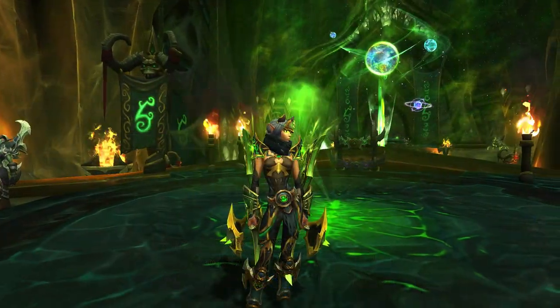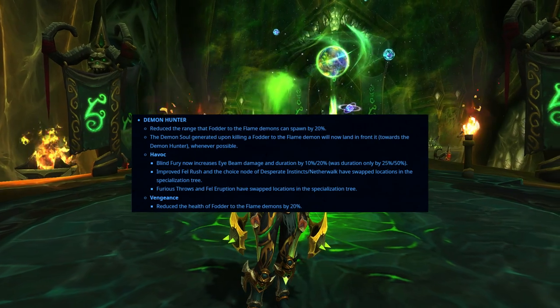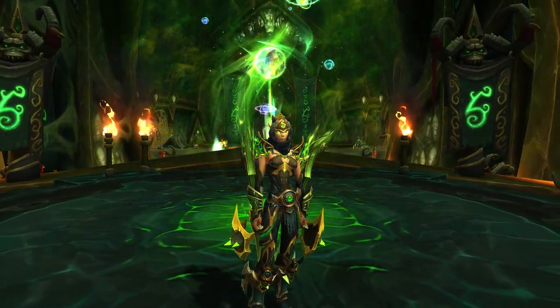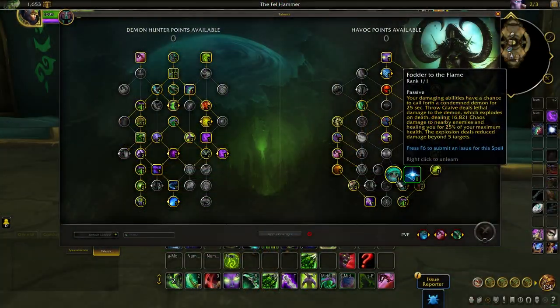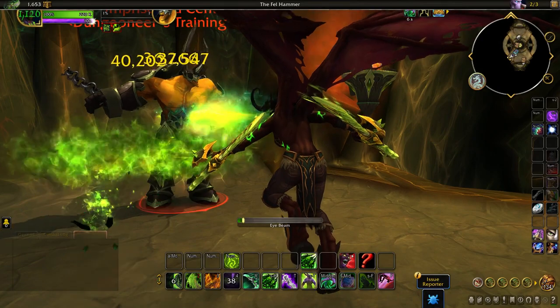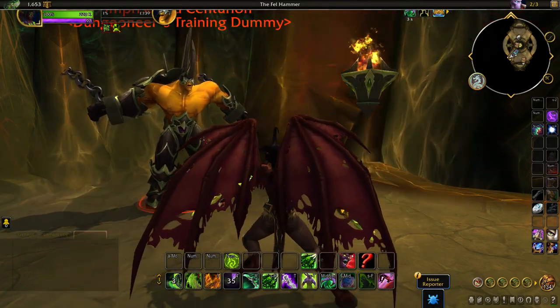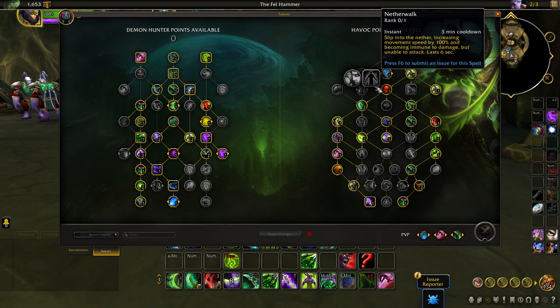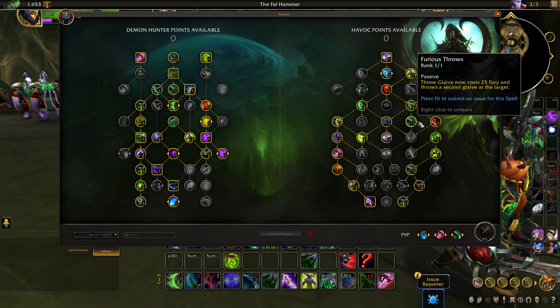Next, we have the Vengeance class of the Demon Hunter, which has only seen a handful of changes. Demons called for by Fodder to the Flame will now spawn a little bit closer and will be much easier to slay for Vengeance tank Demon Hunters, which is a quality improvement. Demon Hunters also see a buff to their Eye Beam ability, with Blind Fury talent increasing the damage as well as duration of Eye Beam by up to 20%. We also saw talents swap positions, like Improved Fel Rush and Desperate Instincts, together with Furious Throws as well as Fel Eruption.